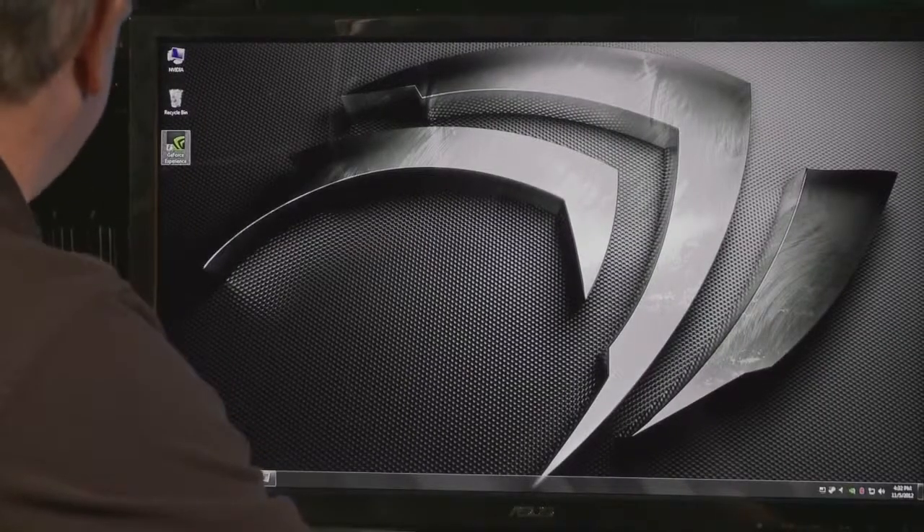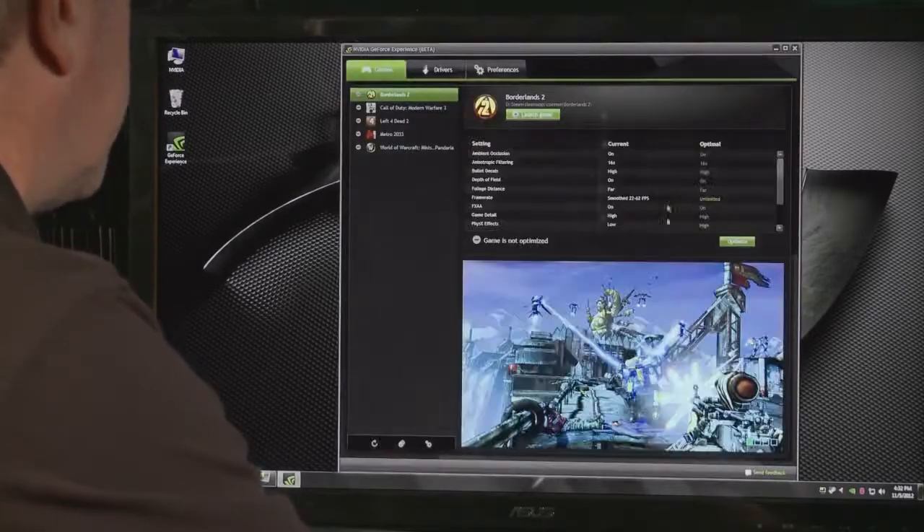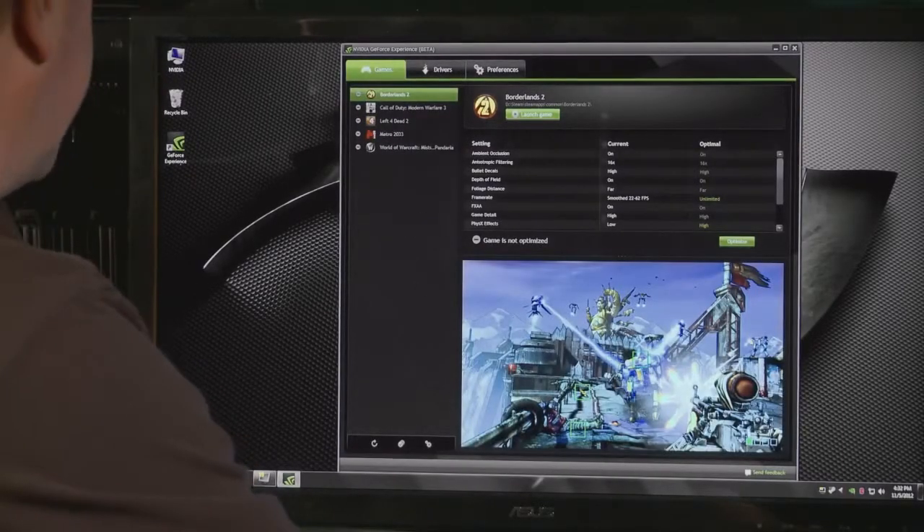It'll figure out your hardware settings and put exactly the right settings in the game. Today let me show you how these things look and hopefully you'll try out the beta. The first thing you'll see when you download GeForce Experience is a new icon — let's double click on it and it's going to pull up a very familiar looking interface.